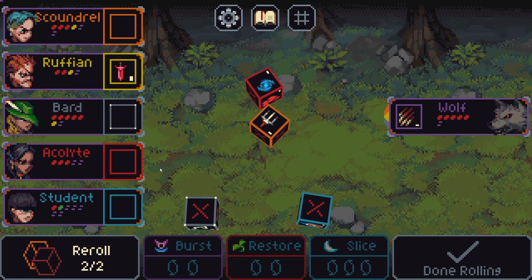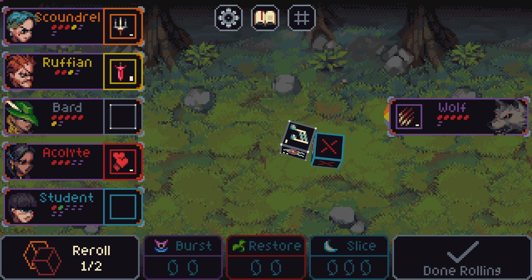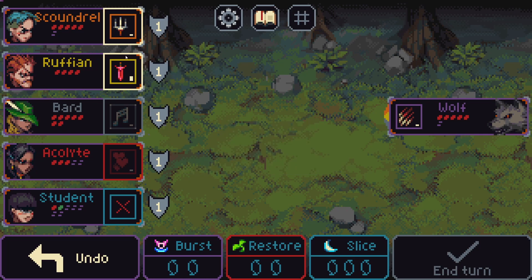I don't know if we can block with that, but let's see. Just need to block enough damage — this is a heal, this is some shielding. I don't think I can block. Five damage, and now we're just gonna die otherwise, but we can start here.